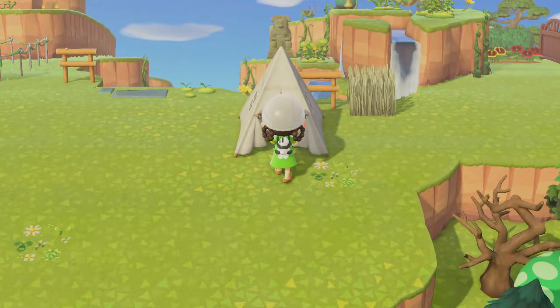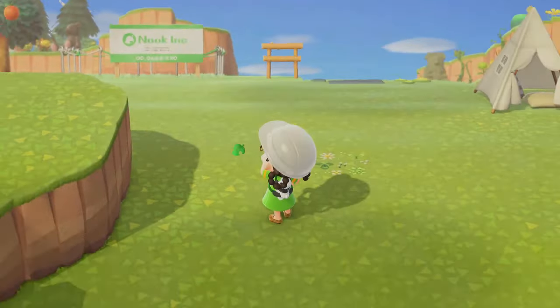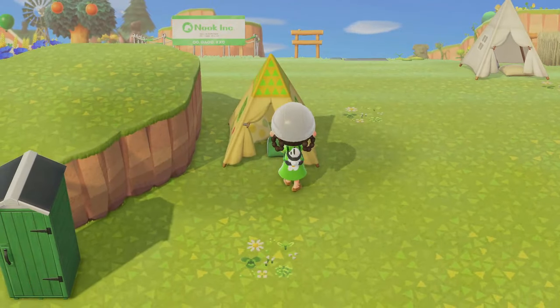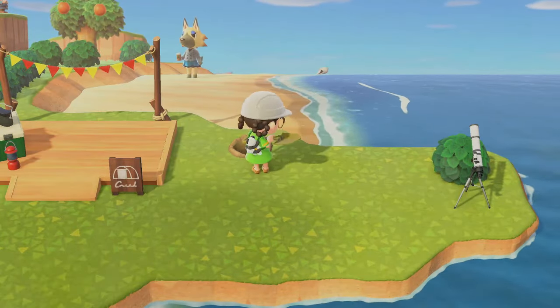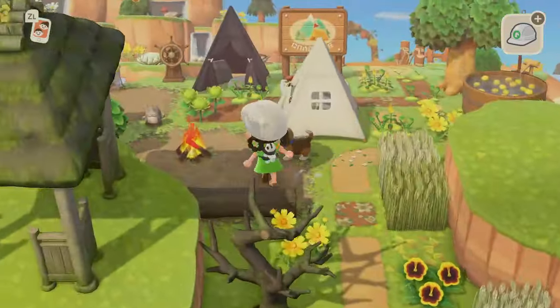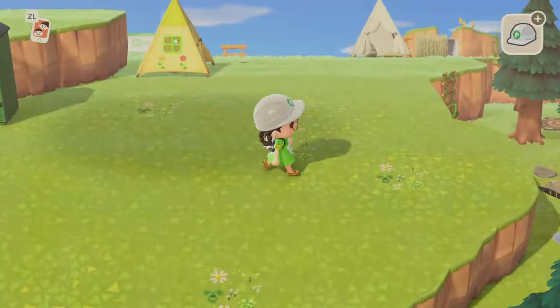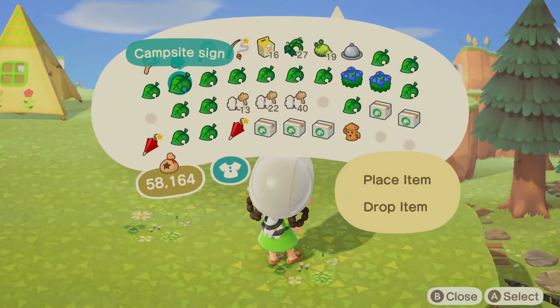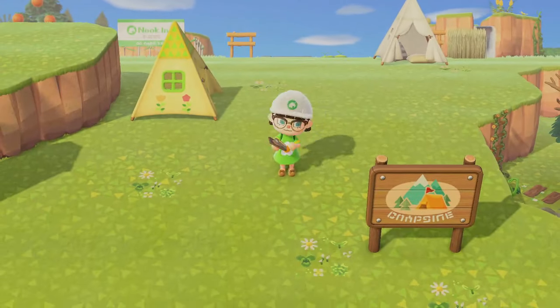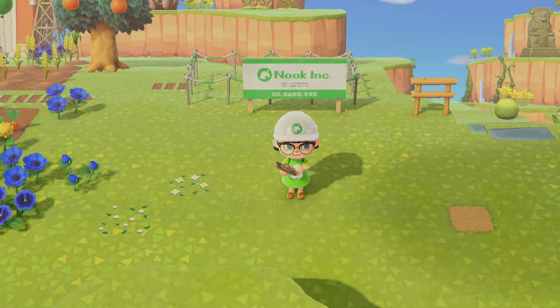Of course we've got to add the little kids' tents around — those are such a good item. It kind of looks like people just came out here and set up their tents at the campsite. And then of course I had to take the campsite sign from where the campsite used to be from Pocket Camp — that item is so good, I love that campsite sign, it's so cute. And then we've got to add a little path over here.